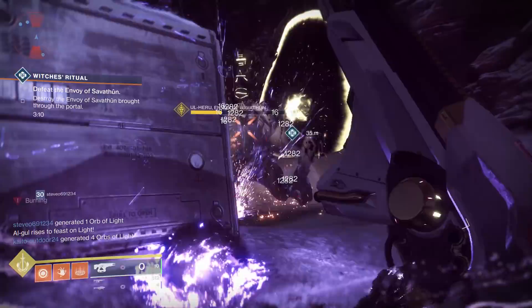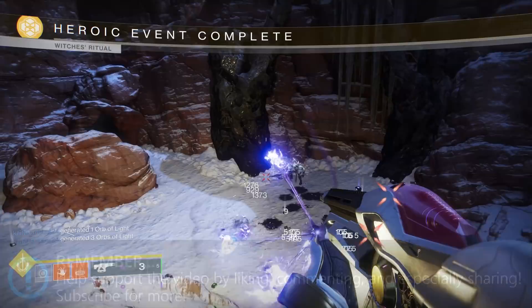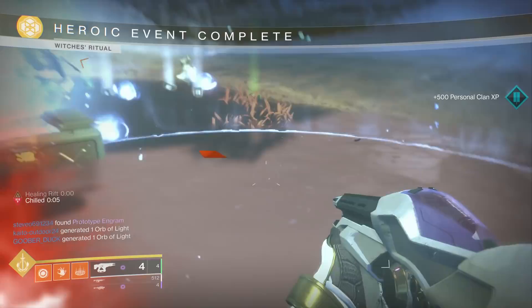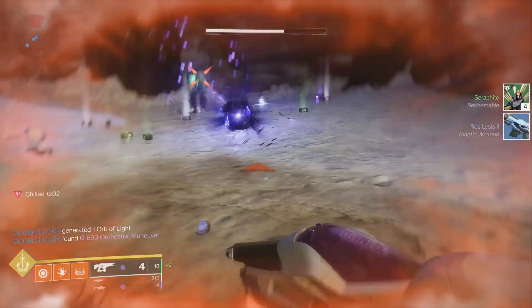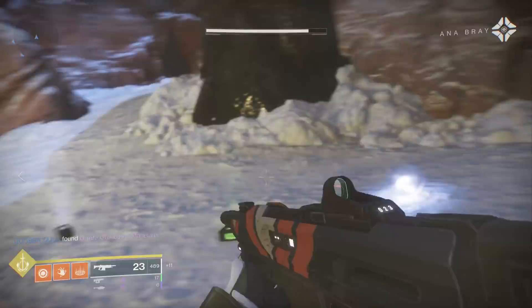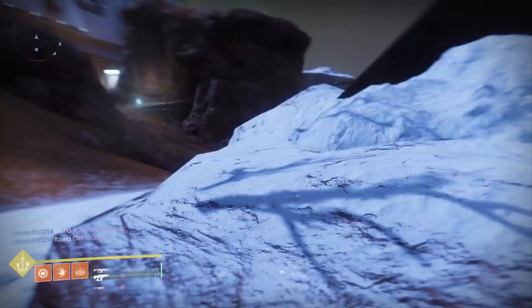But one of the more interesting things to happen with this update was something unintentional — you can now go and earn Forsaken loot. That's right, loot that should have waited until Forsaken launched. You can earn that right now, and this loot is dropping as it properly would in Forsaken, in that it has random perk rolls and all the brand new perks coming with Forsaken. So what loot is dropping, what can it tell us about the armor and weapon system changes, and most importantly how do you get it? Well, let's get started.